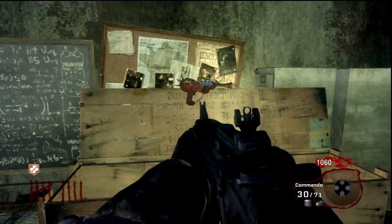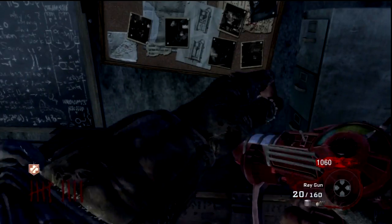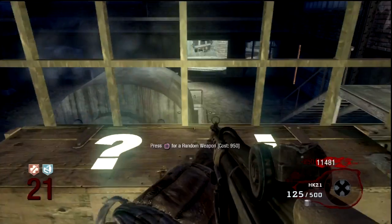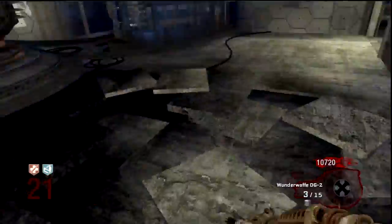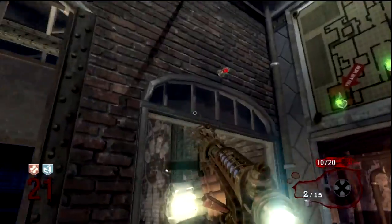Right here I get the Ray Gun. Right here I get the Wunderwaffe DG-2, which is the most badass Wonder Weapon in my opinion. It shoots lightning — what could be more sick than that?